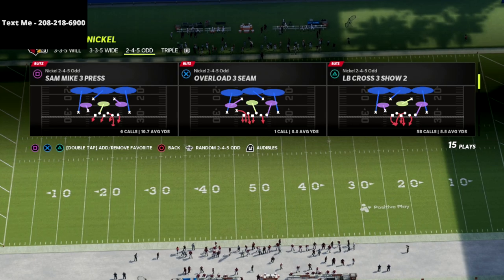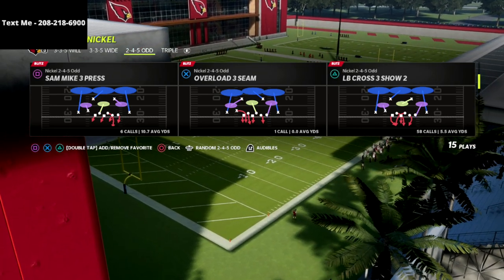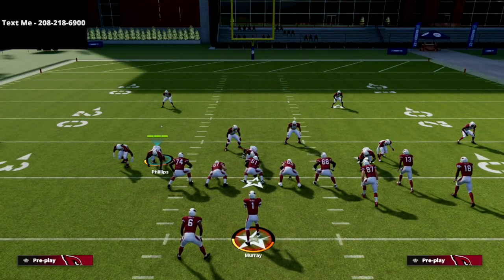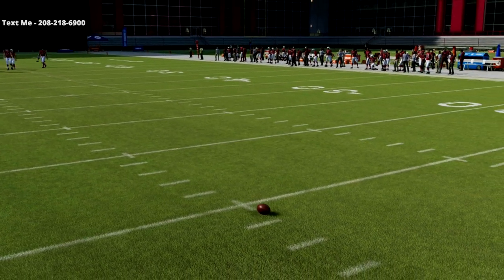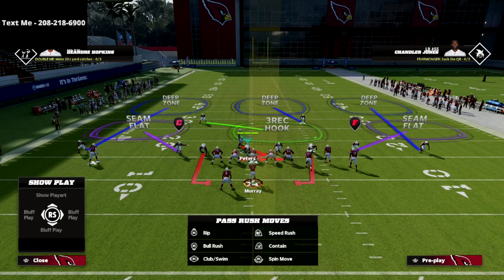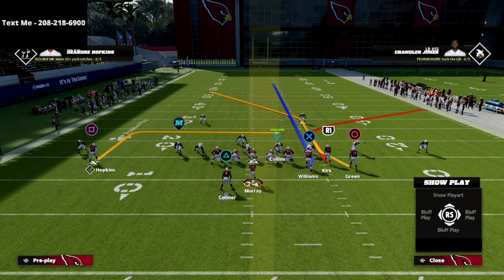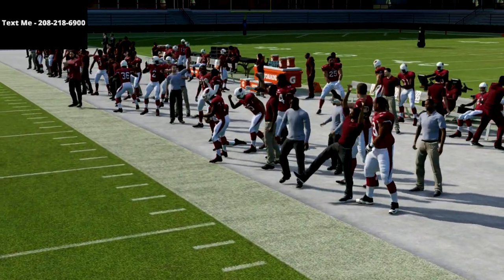This is LB Cross Three Show Two. Now I think Cover 2 is still going to be integral, and you're going to have to mix and match your coverages — you can't just sit in Cover 3 all game. But here's a concept I'm super excited for: LB Cross Three Show Two. We're going to be able to get pressure and really good coverage. I think this five-man blitz is going to come back. Against bunch sets, I think it makes sense to base align because of the outside leverage it provides. But the problem right now is — let's say you call PA Dig Fork with a corner route — that outside third does absolutely nothing, and you can throw that corner route with consistency, which basically ruins my pressure concept.